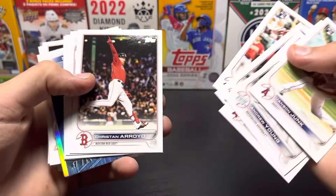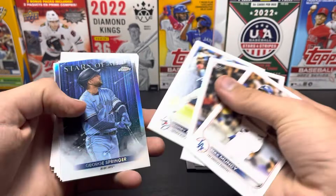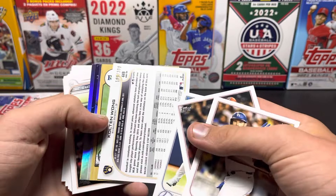Henry Ramos, rookie. Is Seth Beer in this set too? Seth Beer is in this set, yeah, so that'll be another one to look for. And O'Neal is... Max Muncy — pass. Luis Garcia. Corey Dickerson. George Springer — ooh, good card. We got a Topps Chrome, so that's pretty good. We got a good card, I'll take it.